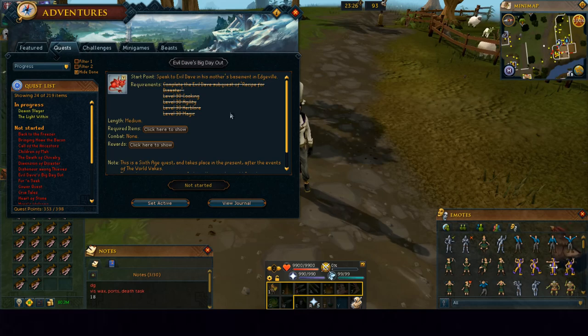Last but not least in terms of quests is Evil Dave's Big Day Out. If you check out the rewards, you get 20,000 cooking XP and the only cooking requirement is level 30. That literally jumps you about 10 levels in cooking and skips over a large portion of slightly more costly XP. It's probably the best timing to get this 20,000 cooking experience. The other requirements are 30 agility, 30 herblore, and 30 magic, and it also gives you 20,000 herblore and agility XP. I would say this is a must-do on accounts as soon as you get to these low levels — it's not hard and definitely worth doing.